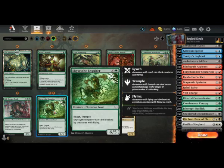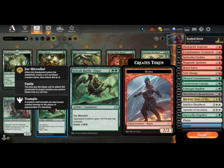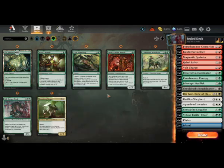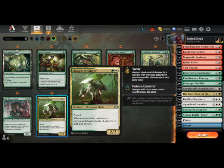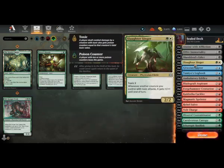Engulf is six mana but it does have reach - reach is very important, worth considering. The Silvok Battle Chair gives +4/+4 and trample - quite good because it can give anything evasion. And we have the Slaughter Singer which is a very good reason to play green-white - it's a tribal lord for toxic basically, for two mana. That's pretty amazing.